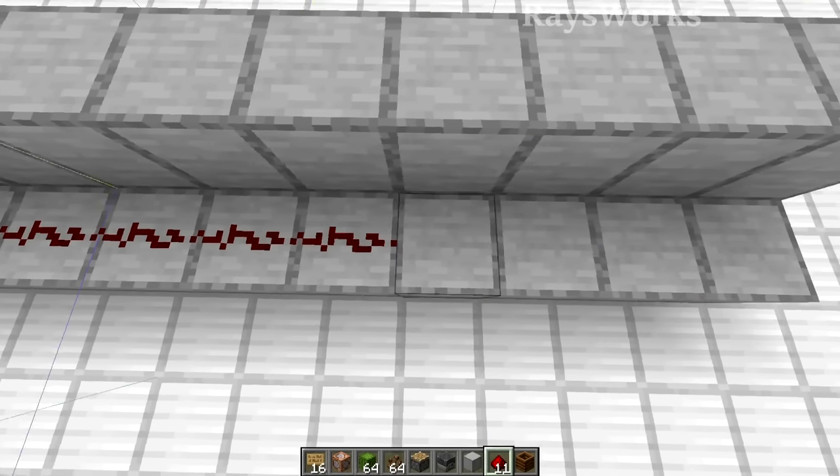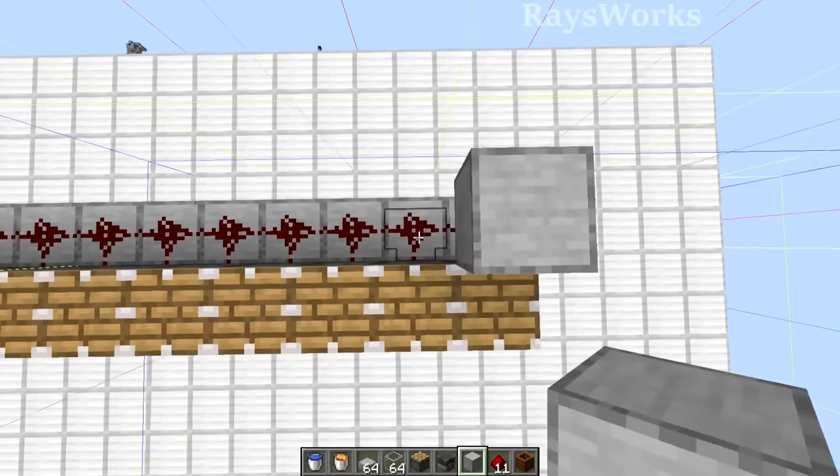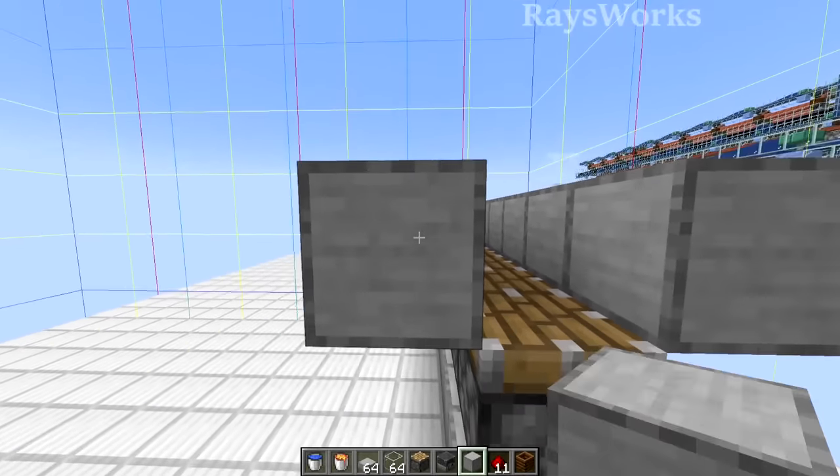Place redstone on all of this — this bottom piece is for the stone generator. Then normal pistons on top of all of this redstone, and blocks on top of all of this redstone. Now we'll do the same thing on the opposite side. The stair-stepping redstone is pointing into the pistons to power them.